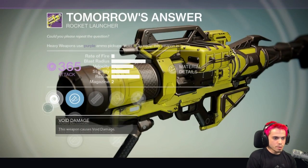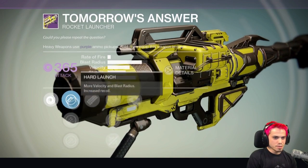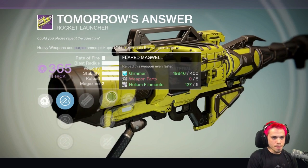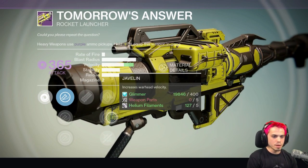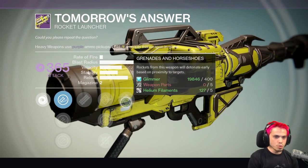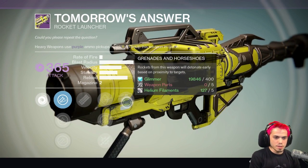You can't re-roll these. It's got three different variable barrels — they don't really change much. Tripod, so it can hold three shells. Flared Magwell, Javelin which is real nice — that's a really high velocity rocket launcher. Heavy Payload and Grenades and Horseshoes. Oh, this is nasty, this is actually really good.